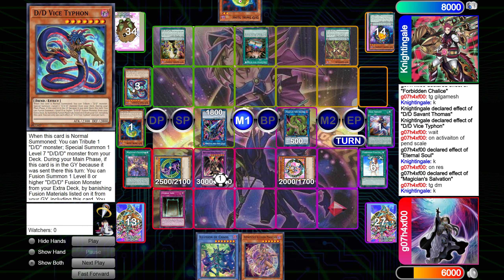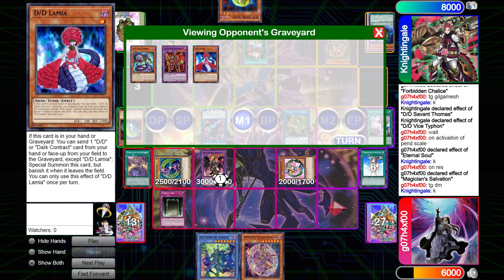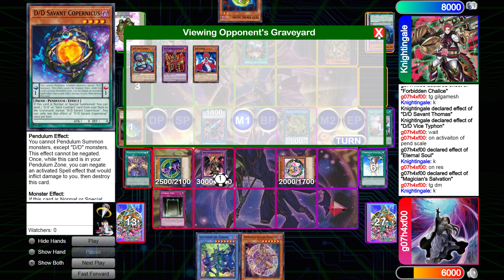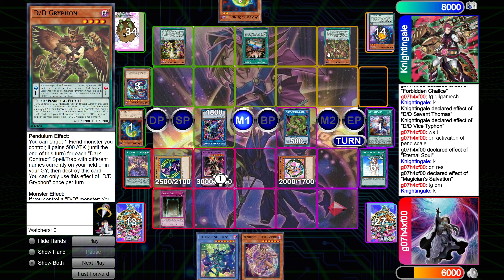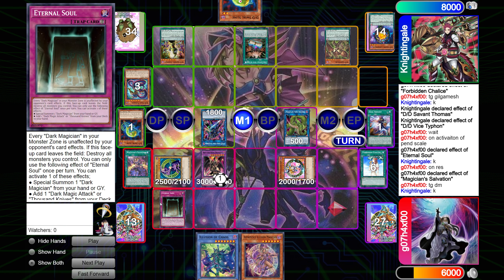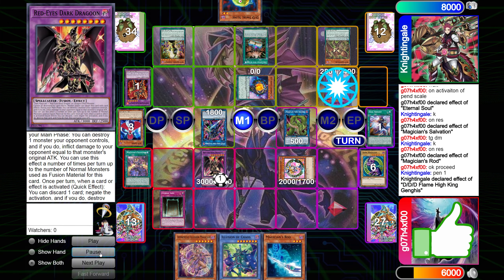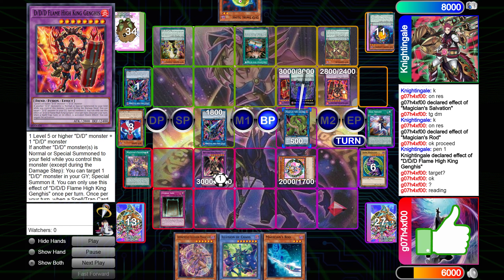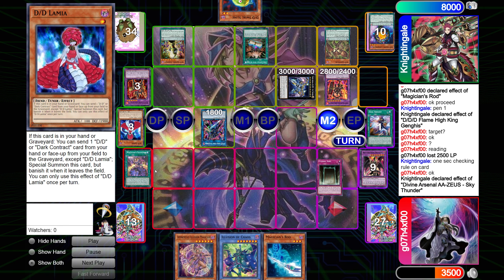The reason I activate Eternal Soul here is because this guy was foolished and his ability is probably going to summon the other Genghis — the 2800 ATK one — and that Genghis can negate spell traps. So before he uses his Typhon to fusion summon and potentially get the 2800, I'm going to use Eternal Soul so it won't get negated. Get back Rod, DM Girl. He does get the 2800 Flame High King Genghis, attacks Anaconda with the Xyz monster, and then goes into Zeus and wipes the board.